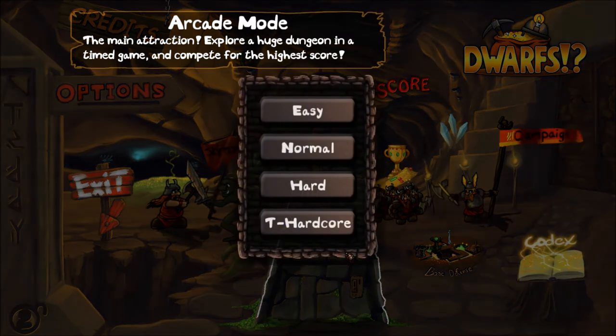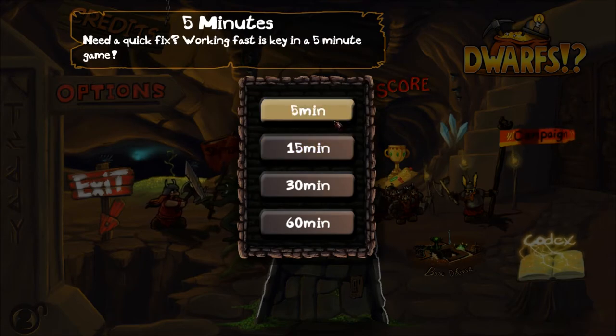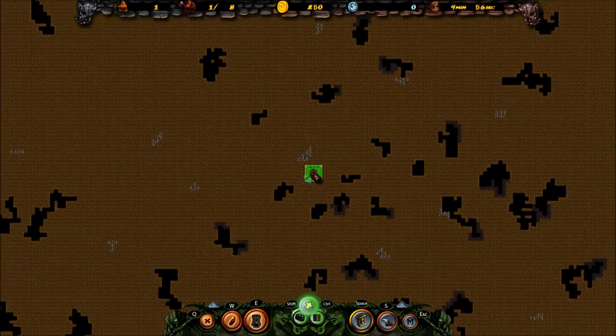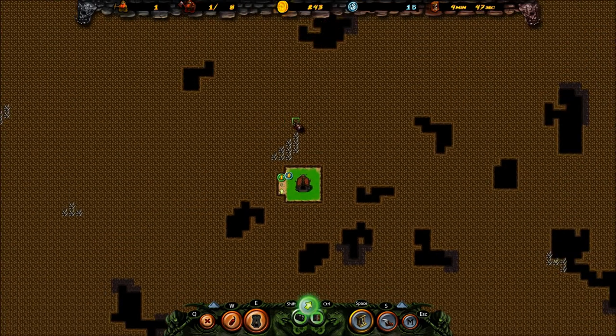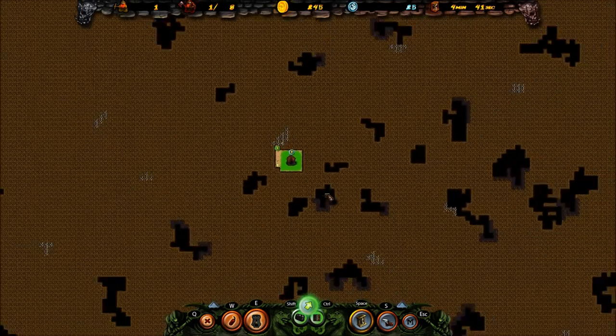So I'm going to show you an arcade game, just to give you a rundown about how the game works. I'm going to do a little short game here, so five minutes. Overall, the game's playstyle is really nice. The graphics are 2D, but it really actually works for the game's style. This is a sort of Dwarf Fortress meets Lemmings type game.